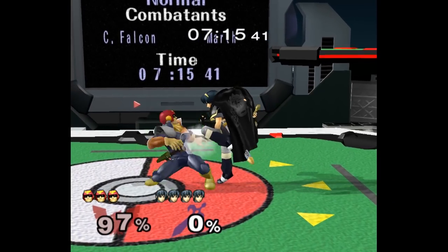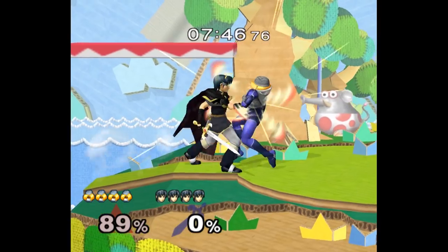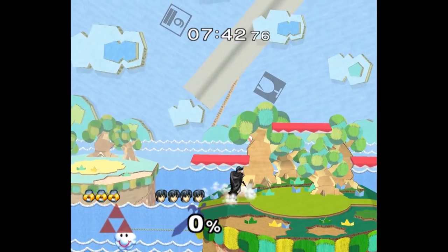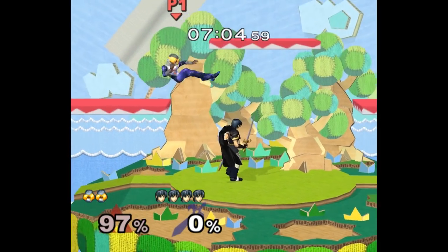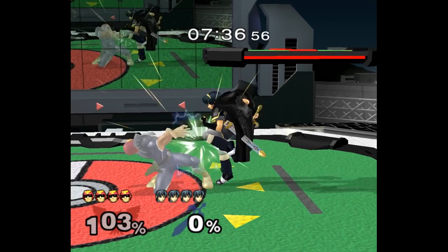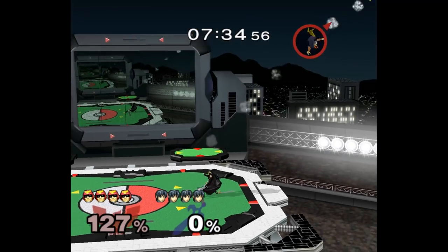At higher percent, back throw fast fallers onto a side platform. It often puts them into F-smash tipper range, which is great, especially because your throws don't normally lead to anything at this percent. For some reason it works better if you pummel a couple times and pause before you do it — I think it mentally messes with them.